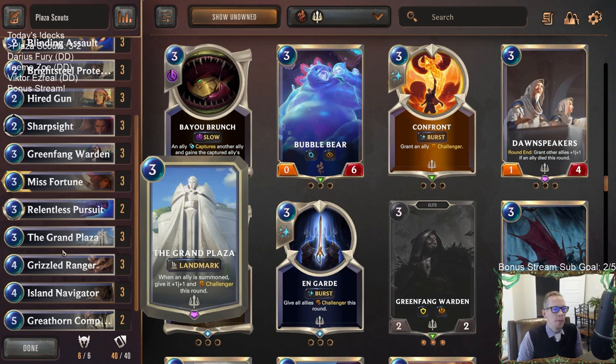The other thing you could do is change 'summon' to 'played' — whenever an ally is played, give it plus one, plus one and Challenger this round. So your first Grizzled Ranger gets the plus one, plus one and Challenger, but the Loyal Badger that comes along doesn't get any bonus. With House Spider, the first thing would get the bonus but the little spider that comes along doesn't. Summoned is much easier and much easier to abuse than just played. Those are the two options I like: change summon to played, or keep summon but get rid of the plus one, plus one and make it just Challenger.